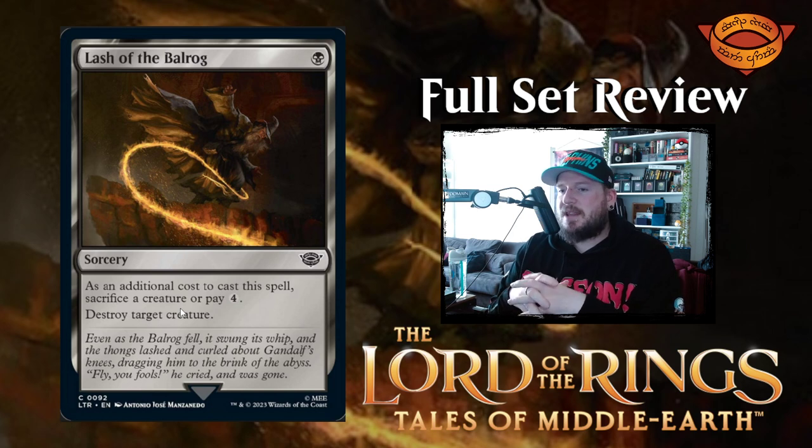Next up we have Lash of the Balrog — one black for a sorcery. As an additional cost to cast this spell, sacrifice a creature or pay four. Destroy target creature. That's just not good unless you have something really cheap to sacrifice.